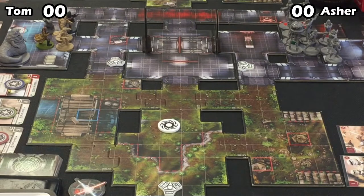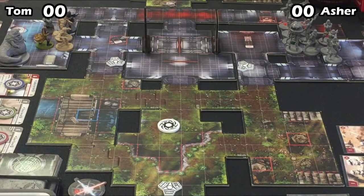Both players are deployed. Asher uses Rule by Fear to draw two extra cards and discard one — looks like he's discarding Planning. He must feel like he's got a pretty good command card hand. It's great to see an IACP game with so many figures in one Deployment Zone, because the three-figure Elite Stormtroopers are now fairly viable to play.